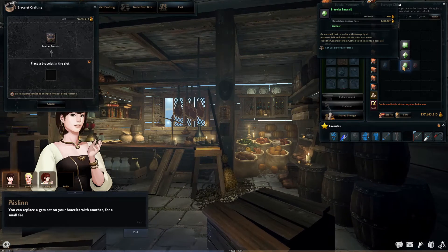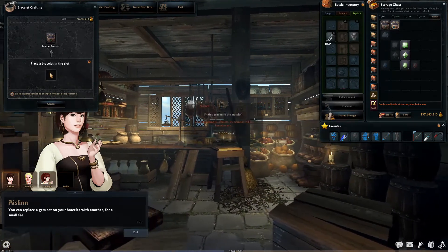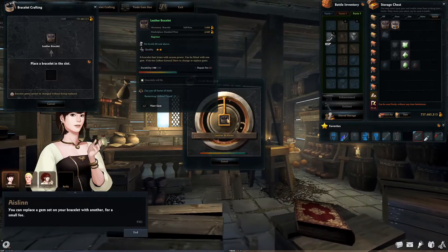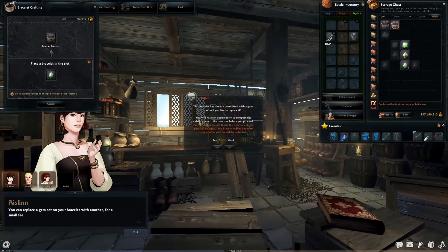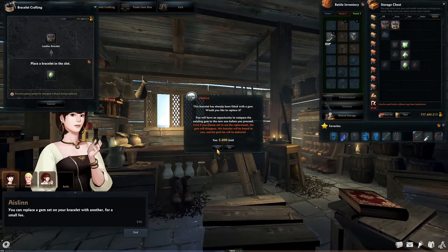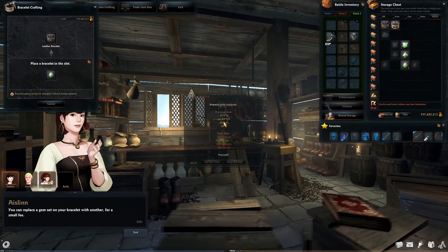Oslin at Collins General Store sets gems for a small fee and will never fail. You can replace gems with the same or higher quality. When you replace a gem, it's like setting a new gem except you will be able to review the stats of both gems and select which one to keep and which one to destroy.